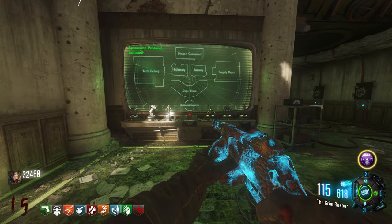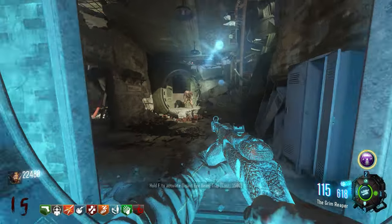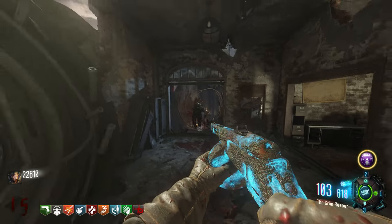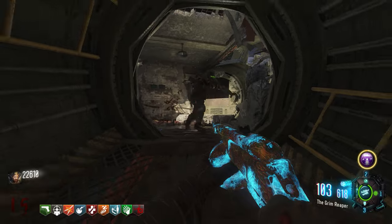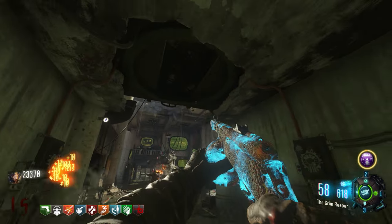The second challenge is the Russian Mangler trophy. A green-eyed Russian Mangler will spawn inside of the tank factory and you have to escort him into the teleporter in dragon command for Sophia to analyze. If you're careful enough, you can shoot the arm cannon off his left arm to make him chase after you faster. Once he's at the teleporter he'll be sucked in for analysis.